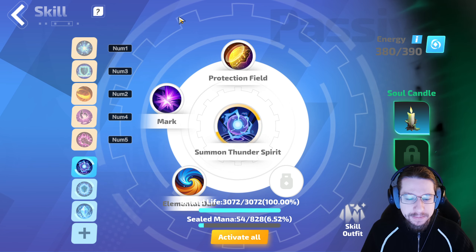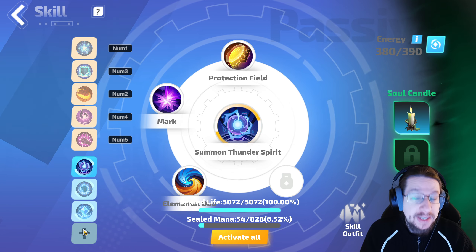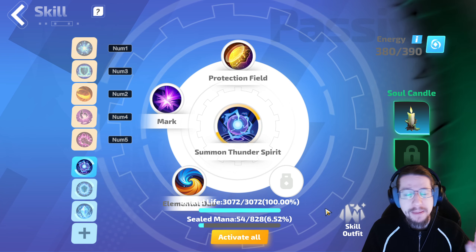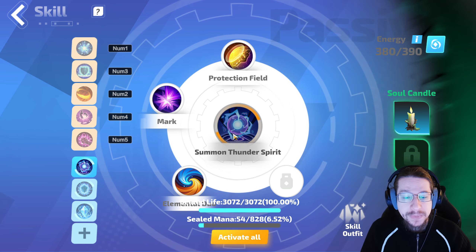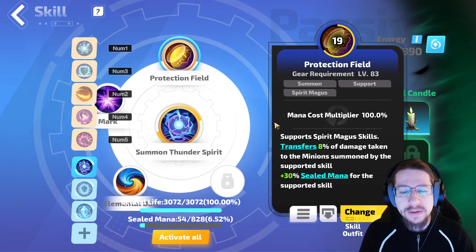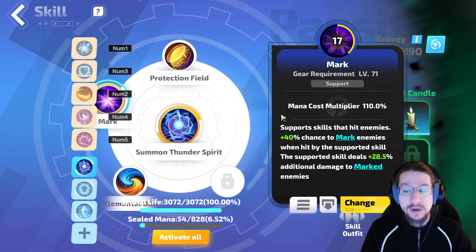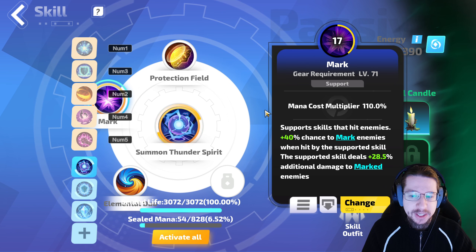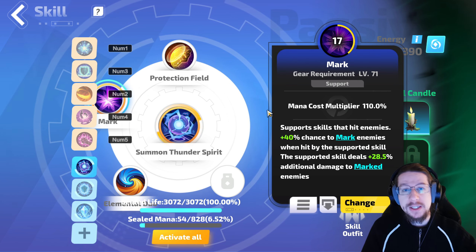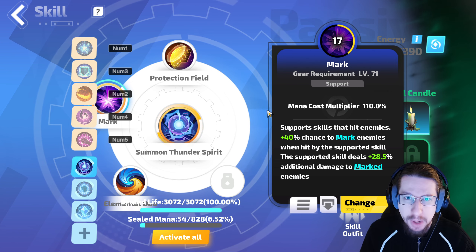For passive skills, you're going to have a slot open pretty much the entire time, because you only have so much mana and I'm not swapping over to low life reserving life. First up, Summon Thunder Spirit — really important things here are Protection Field for the defense benefit, and Mark to mark enemies, which gives you more damage. Since it scales off the enemy being marked, this applies to your main skill even though your main skill isn't applying the mark.